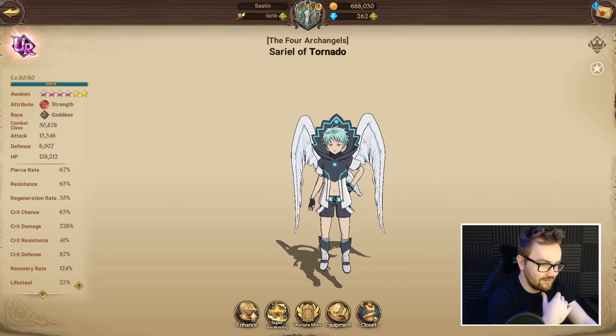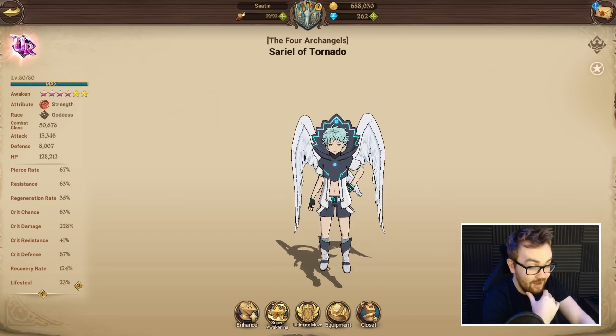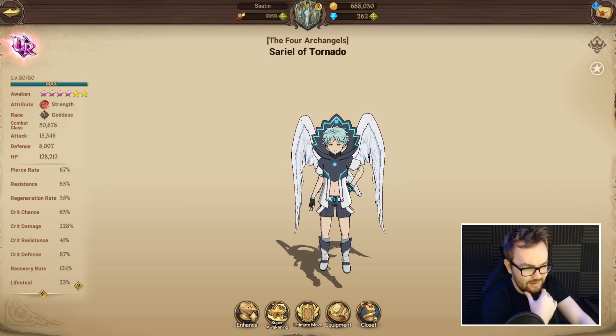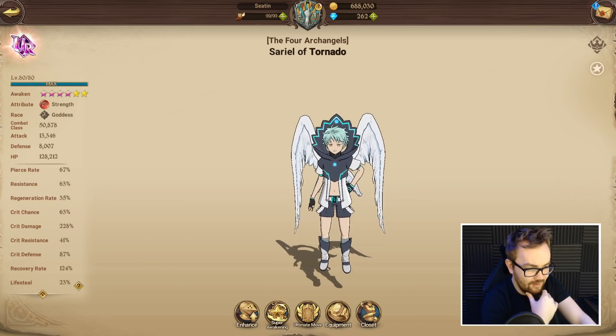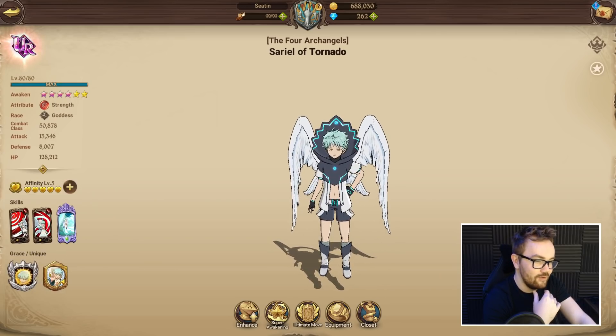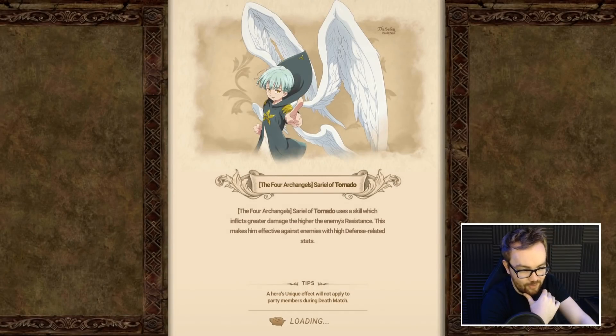Just to quickly cover Sariel's base stats: he's got pretty good pierce rate, nice resistance, regeneration rate isn't too much but that doesn't really matter. Crit chance is very, very high at 63%. His crit damage is bumped up by 20% from the two crit damage pieces, and with cosmetics it's 208 — really, really good, a massive chunk of crit damage already. Some decent crit resistance, crit defense is pretty nice, recovery rate isn't too bad, and also 23% life skill — which especially considering his damage is absolutely nuts, scales up so incredibly nicely.